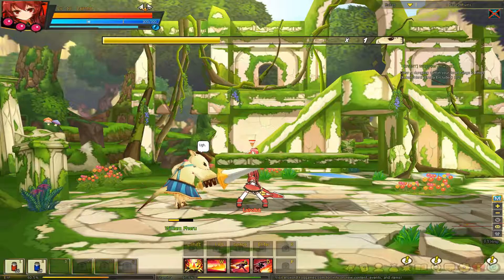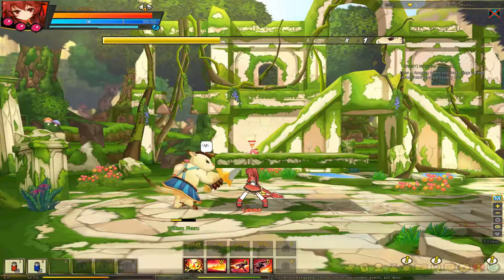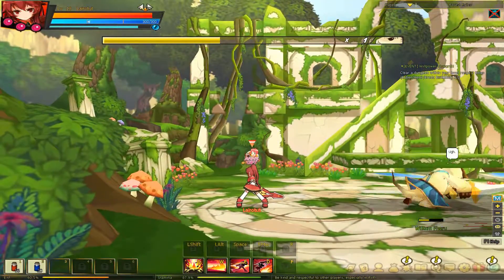His second attack — he will put his foot on the ground as he prepares to charge. The horizontal range on this attack is very large. For this attack, you can jump behind him, unless you want to run to the other side of the map.